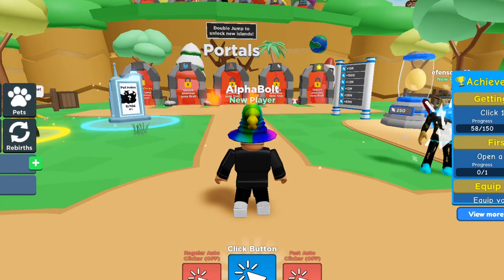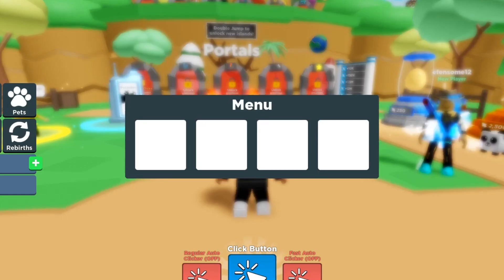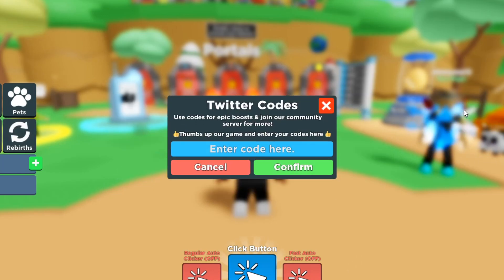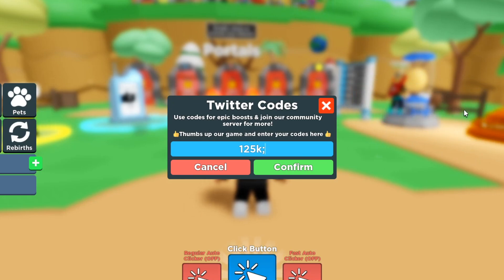To redeem codes in Clicker Simulator, hit the menu button and then hit Twitter Codes — it's always the Twitter bird icon. The first working code is '125kluck' — one, two, five, K, L, U, C, K. Redeem — success! That gives us three hours of double luck. The next code is '100klikes' — redeem — success! That gives us one hour of auto click.